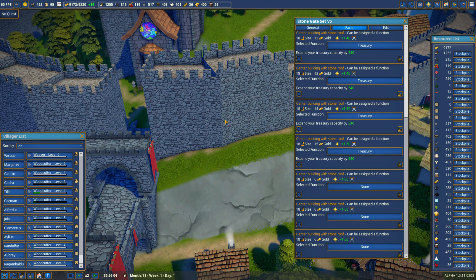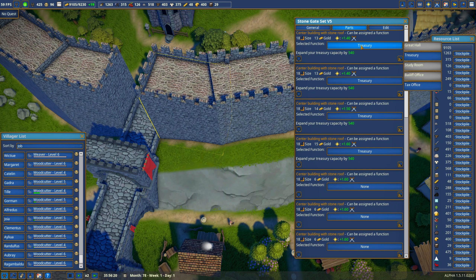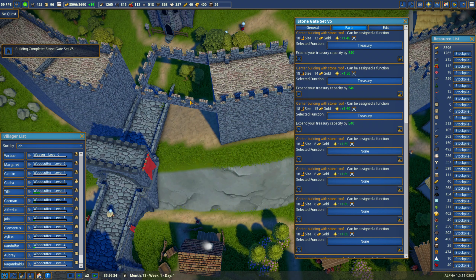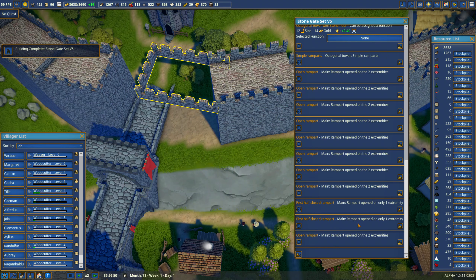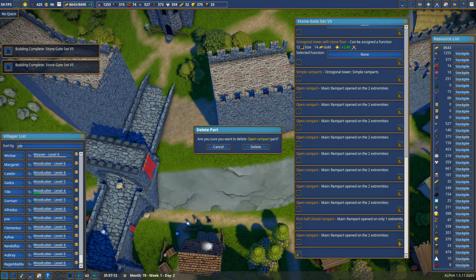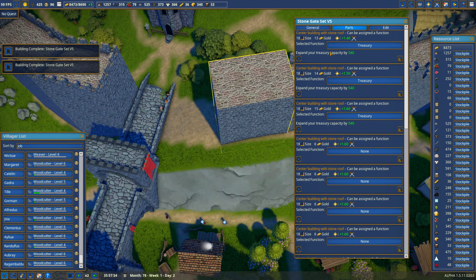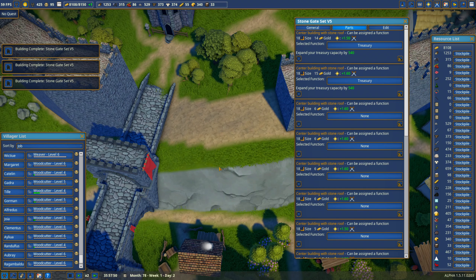We're going to bulldoze this wall section — it's not going to be a treasury. Let's delete it. I forgot the top — scroll, scroll, there it is, delete. Then I want to get the top of the other one, delete. Get the other big piece, clear it from being the treasury, and delete.